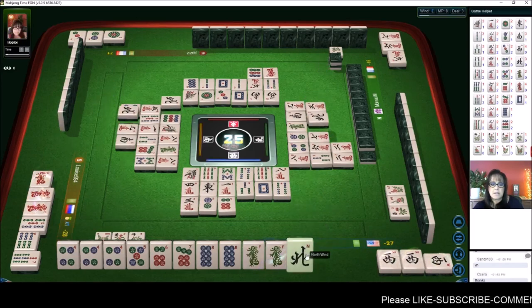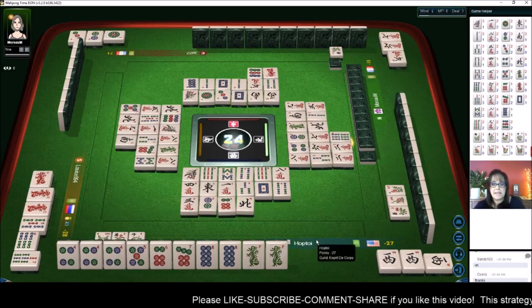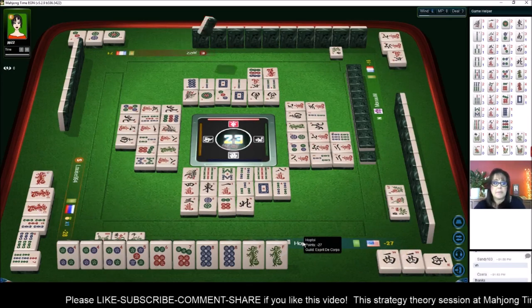South wind, north wind — we want safe discards right now. We're in the end game at this point and we're in third place. East wind.